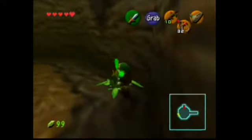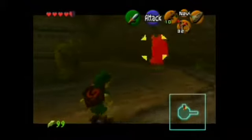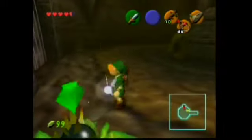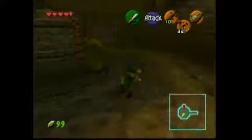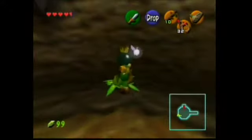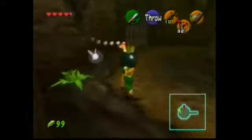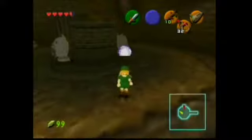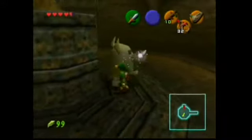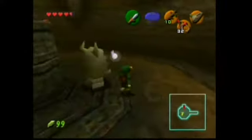Oh, one of them woke up — grab another bomb quick, it's gonna be coming for me. Turn around, throw it — don't let that thing blow up on you. All right, I still have three more. That one's gotta wake up — it's right in front of the ladder. Huh, it did not wake up. Let's put this here just for safe measure. Nope, not coming alive, so I'll just push this out of my way — or pull. Pull works! And up the ladder.